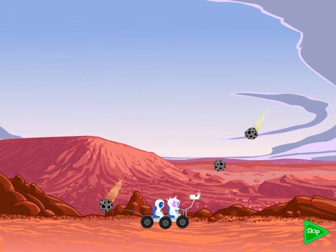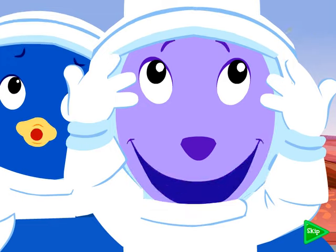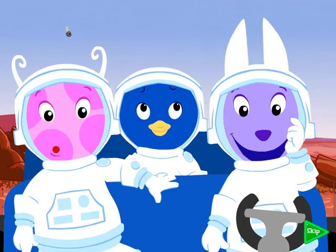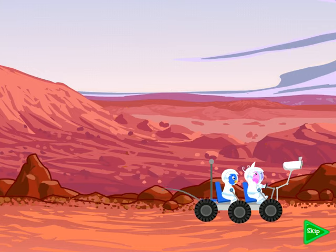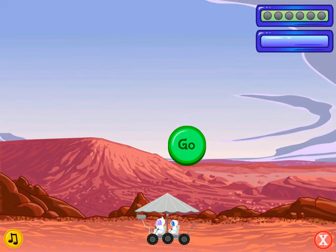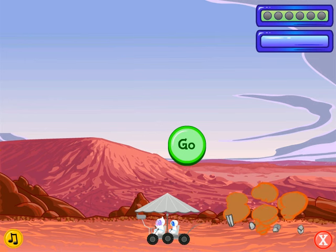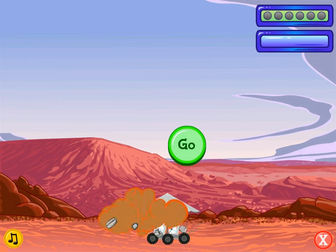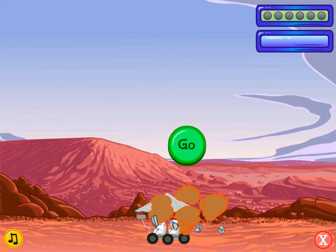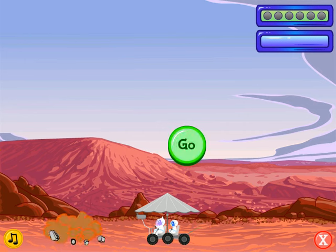It's raining rocks. According to my calculations, it's a meteor shower. Activate the Rover Umbrella function. We've got to avoid the meteor, shuttle crew. Roger that, Commander. Will you help us avoid the meteors? Move your mouse side to side to control Rover. I have plenty of orange and yellow space specimens, but I sure would like a set of blue specimens. According to my calculations, I need three more. Will you help? Let's move, shuttle crew.